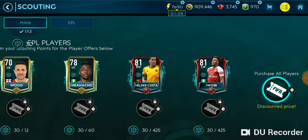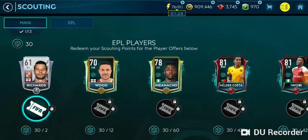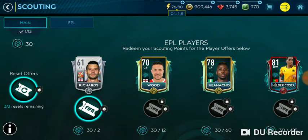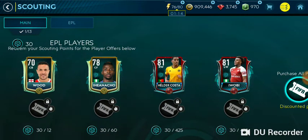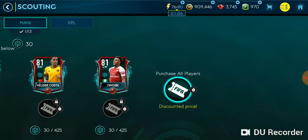The number of scouting points you can get by playing the event for free — for free-to-play players — is around 759 scouting points. So you won't be able to claim the final player in one go. The event refreshes every 8 hours, as you can see here.